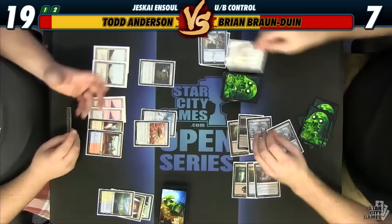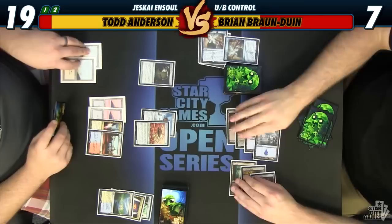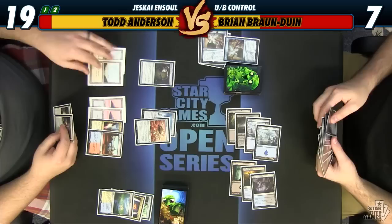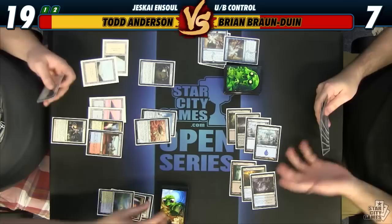I can cast both of them to find a Heliod's Pilgrim, and I still have enough mana to enchant the Ornithopter and make it a 7/7. I can also find a Shrapnel Blast or an Ensoul Artifact itself. Since he just Dug Through Time twice, I think while he's tapped out I just gotta dig for the kill. Put this on bottom. We found it. I'm gonna kill you.